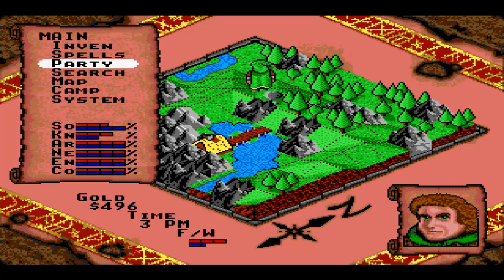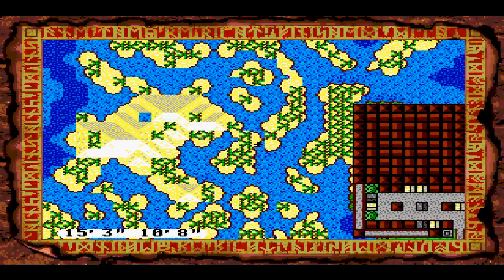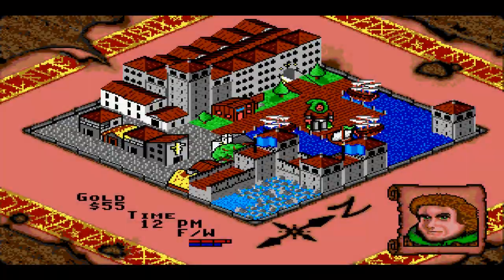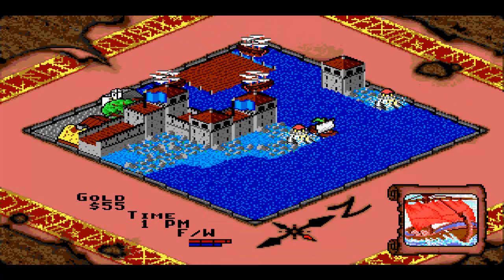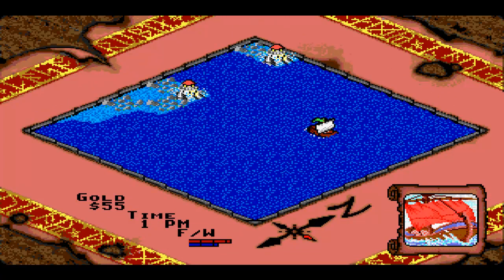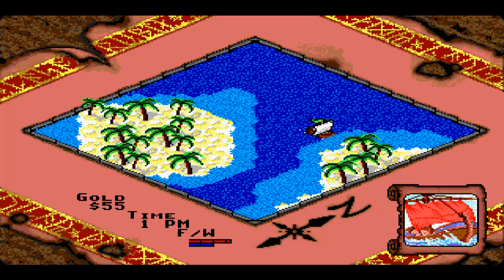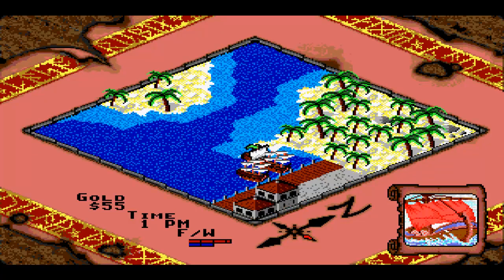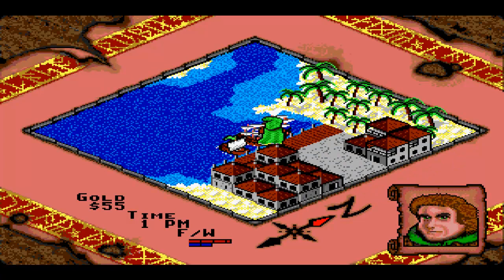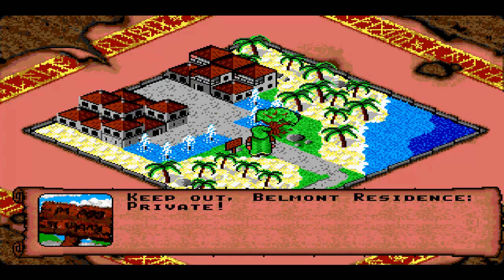Now we're going to be heading back to Division first of all, all the way down here. Okay, we're finally here. That seriously took me about ten tries - never travel by boat without any water supplies because you just get intercepted by pirates constantly. And here we are at this tiny little place which is actually called the Belmont Residence.